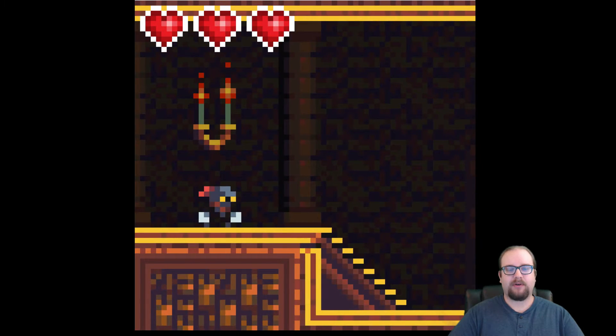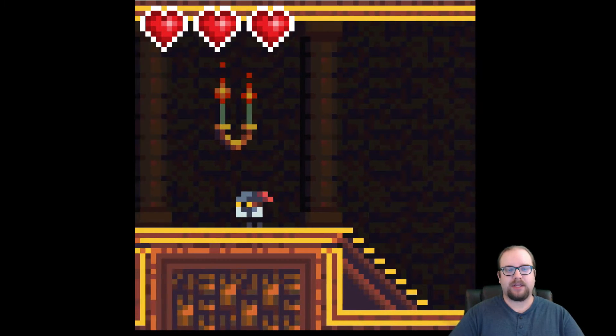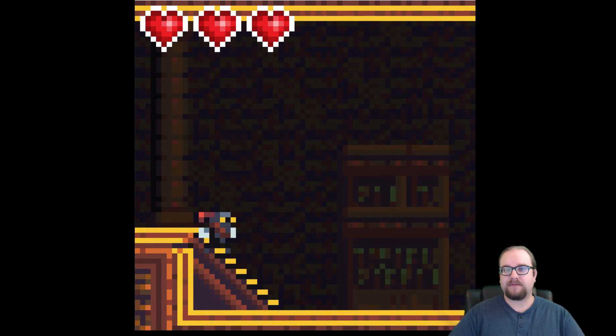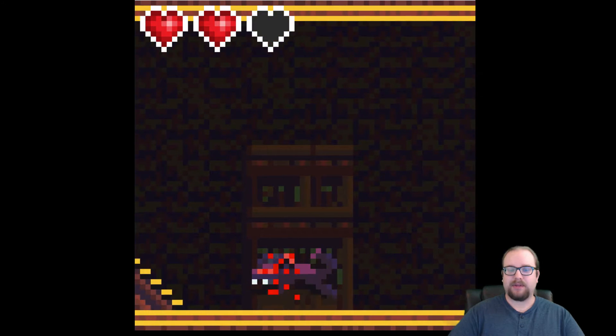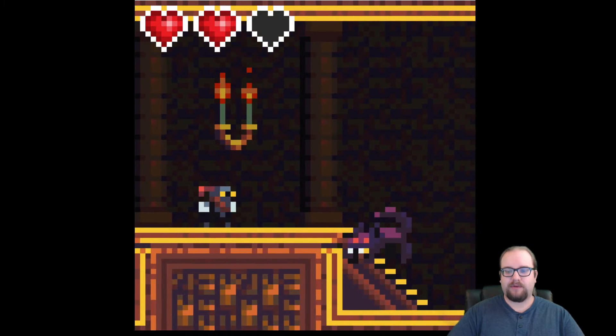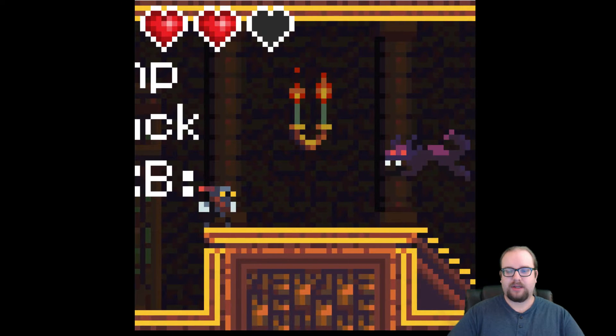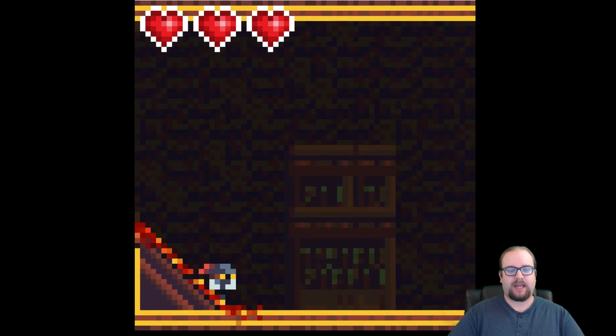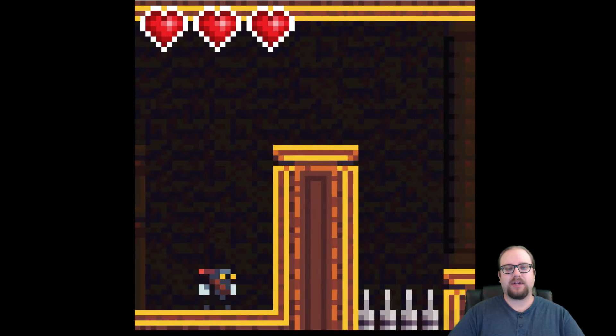We've got this kind of creepy vibe going on. You can hear this creepy music in the background made by my good friend Charlie McCarron, who's also doing the music for Atmocopter, so you know it's going to be good. Look at this guy — this is a spectral wolf that we've got going here, and what he does is he continuously hops towards the player, and you basically just want to take him out quickly.